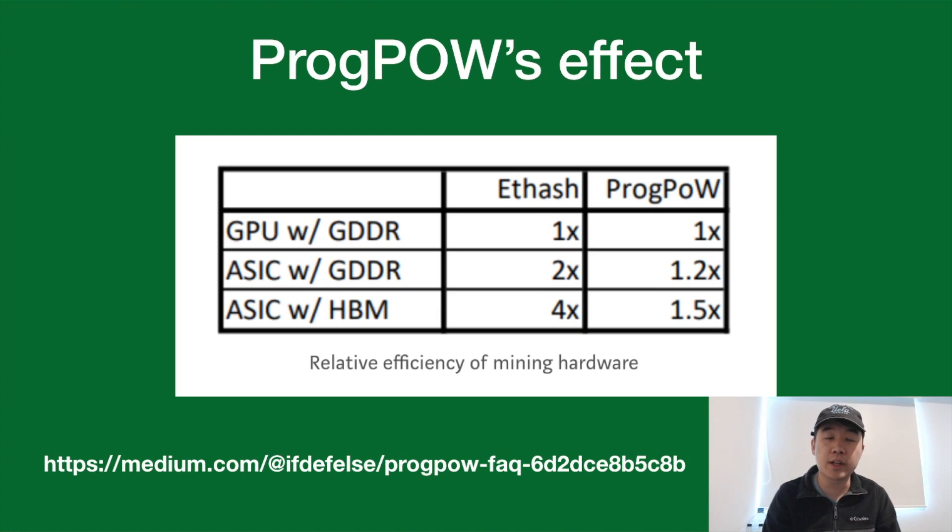On a high level, what is ProgPoW's effect? Ethash is the current proof-of-work algorithm for Ethereum and ProgPoW is the proposed one. When you go from a GPU to an ASIC with Ethash, you can get two times or even four times better efficiency with that kind of hardware. Whereas with ProgPoW, the efficiency gain is really minimal — about 1.2x or 1.5x — not really worth it as much as a 2x or 4x gain.